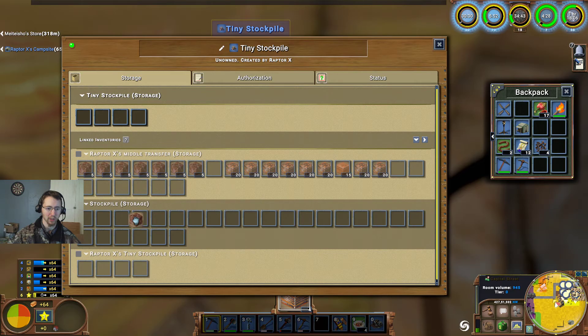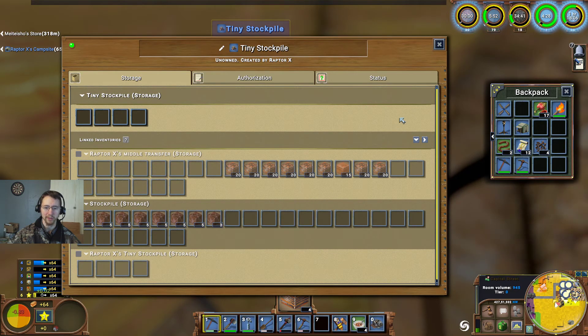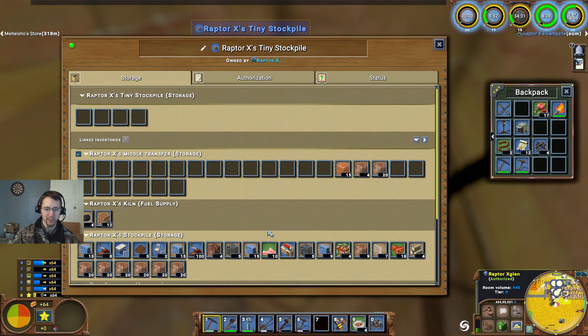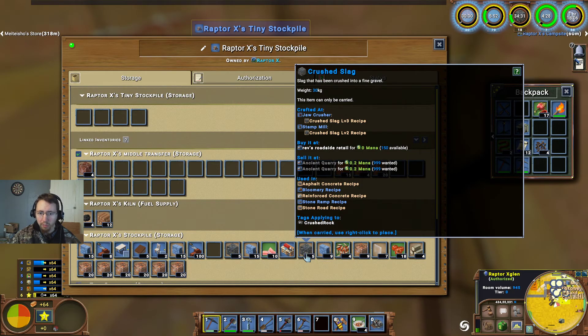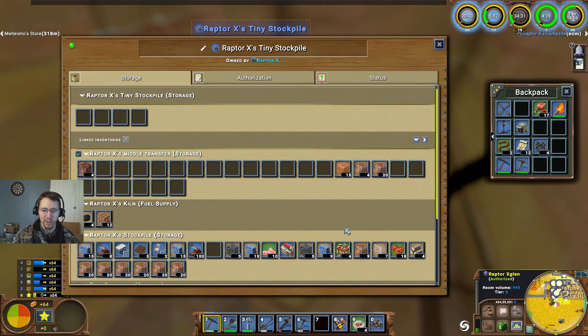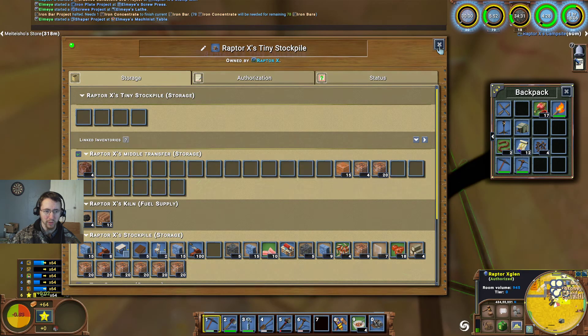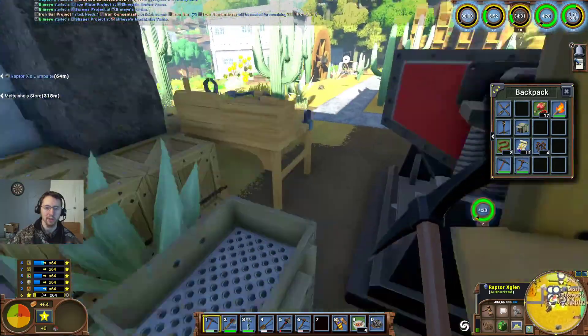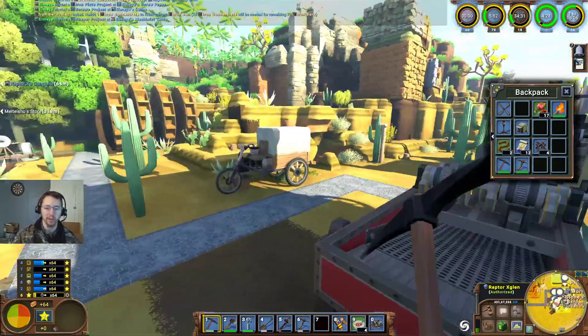This one ends up being not quite close enough to do all the switching right there, so I've got my little stockpile there so that I can transfer those backwards and forwards a little bit easier. We'll go ahead and transfer this out and buy it — sell it at the ancient quarry. That was something I was not able to do on my other server; there just wasn't enough demand for it. But that's not the case on this one, so I'm very much looking forward to being able to sell that and not have to deal with it.